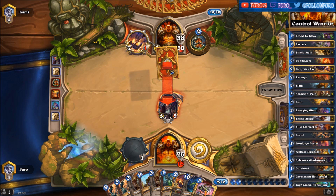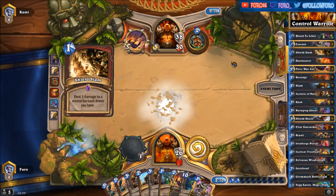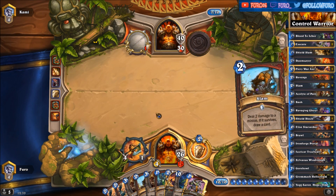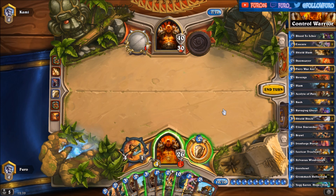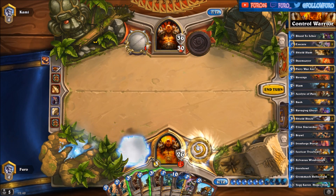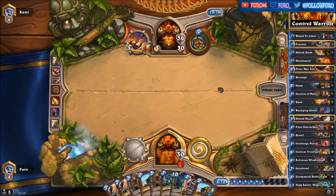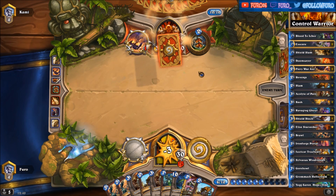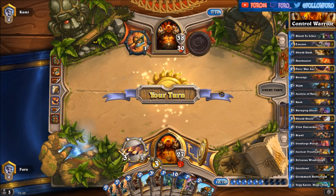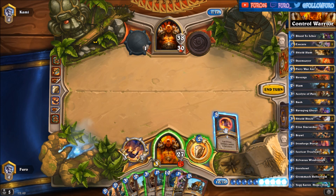There's a Shield Slam — 38 damage on Sylvanas is way more than enough. What a joke. Let's hit him with the Ghoul and play the Fiery War Axes. I know who has a better weapon now. Iron Forge Portal — that one is fine. We are playing a minion; he will just kill it of course. That was terrible — a 3/2, not good stats.